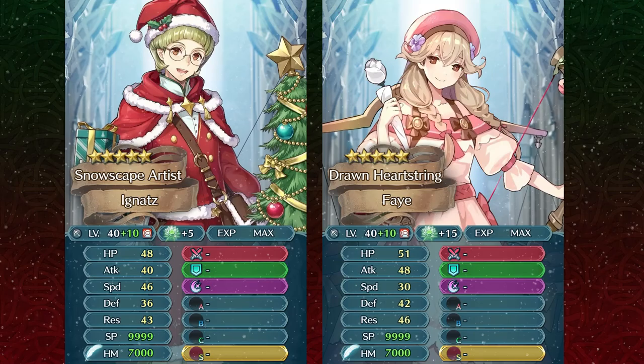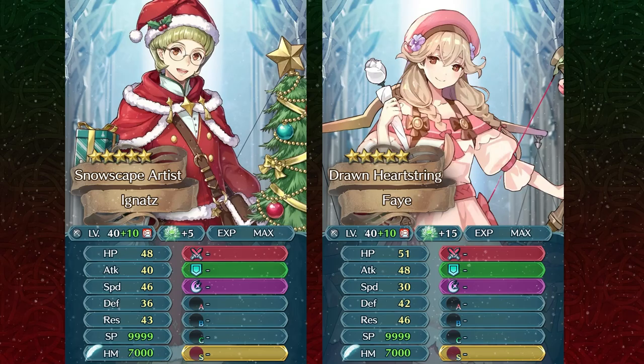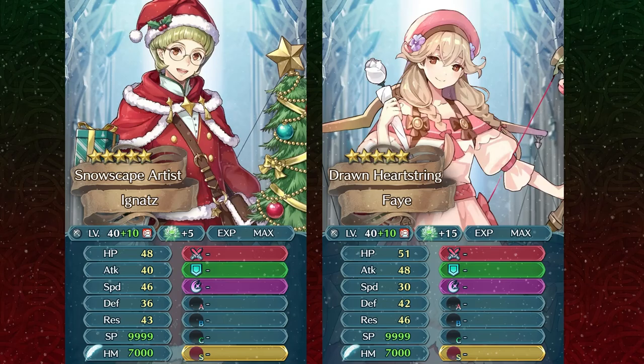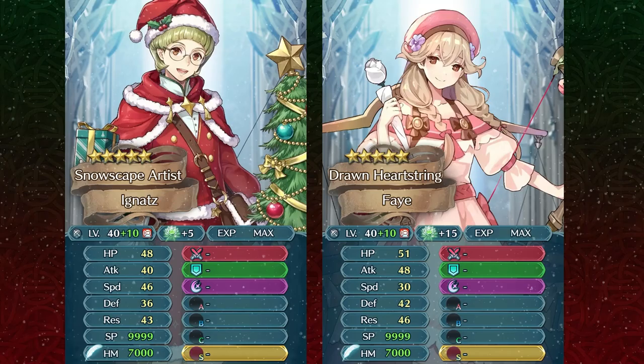There are definitely some advantages to being speedy — denying the natural follow-ups and having a better matchup against wind sweep units. But having bulk and lower speed means that against auto follow-up units and brave weapons in general, you're going to have a much better matchup. This is just something I wanted to talk about, and now let's get back to our boy Ignaz.